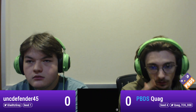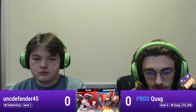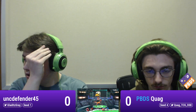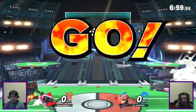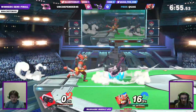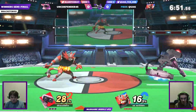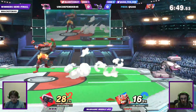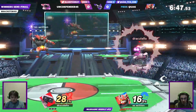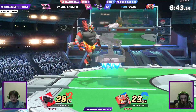All right, here we go — we're starting now. Gray and Quag, we're seeing ROB vs. Incineroar. PS2 is the stage. Gyro and laser coming out immediately — staples of ROB's move kit, very difficult to work around, especially with a character who's not super mobile such as Incineroar. You're going to have to be very cautious, though it is a good opportunity for Revenge if you can work around it.